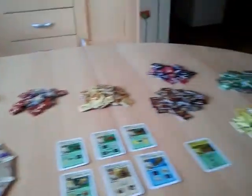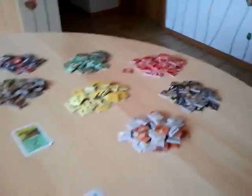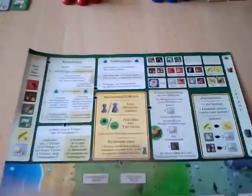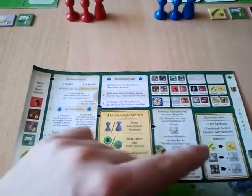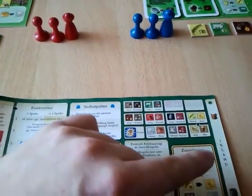Over here we have all the different goods on their chips. And finally we have a player aid where we can see the different landscape types, how a round turns out, what actions there are in the game, what additional actions are, and which scenario we are playing — the island scenario — and what kind of goods are available.